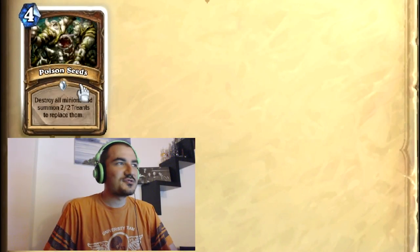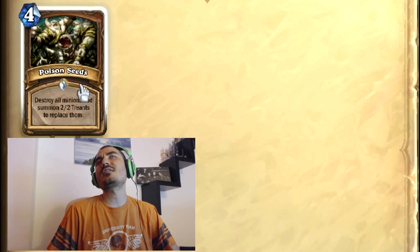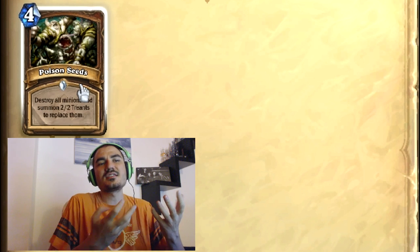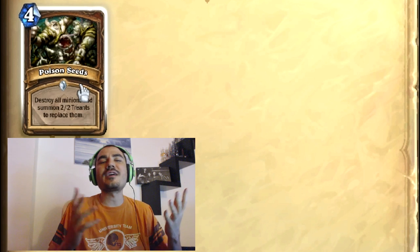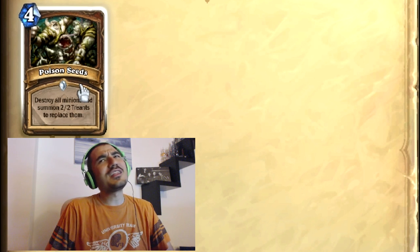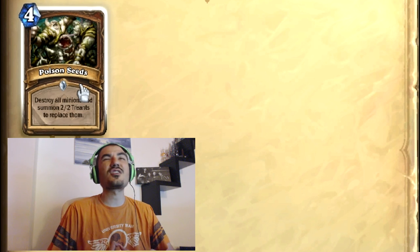First card is Poison Seed, the Druid card released in the first week. It destroys all minions and summons 2/2 Treants to replace each one. I made a deck specifically for this in Constructed — it's basically Token Druid. It uses this to deal with big creatures, but it's not really a reset for the Druid because your cards are kind of shitty anyway. If you're replacing a 2/1 Loot Hoarder with a 2/2 and drawing a card, it's fine. The idea is you specifically control when you trigger your Deathrattle. It's a little underpowered in Constructed and I don't think I've seen this card once playing Constructed.